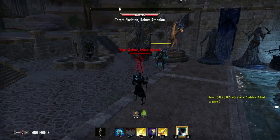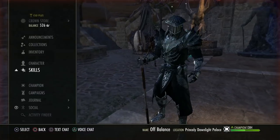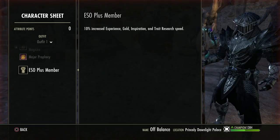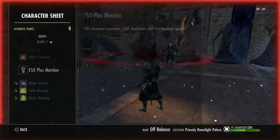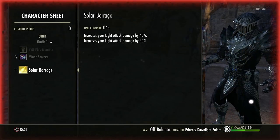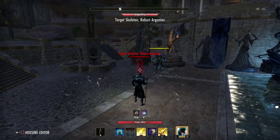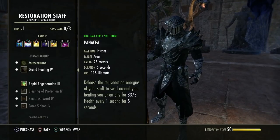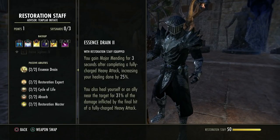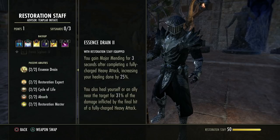Watch the buff timers at the bottom — the greeny-yellow effect is Major Mending. When that is on, all of your healing done is increased by 25%. As a healer, or even if you're not, if you want to make your heals strong you need to be heavy attacking. You don't need to heavy attack all the time, but when you do, you benefit from it.